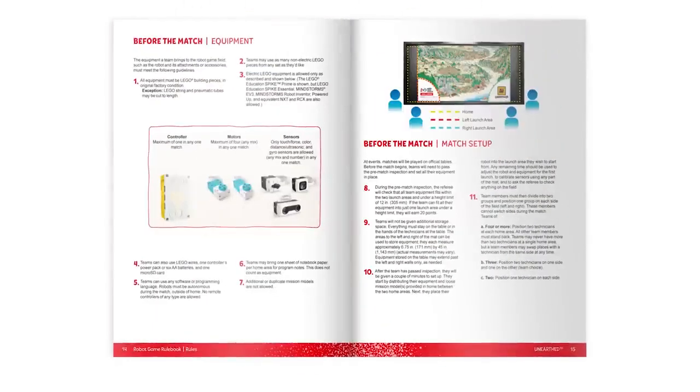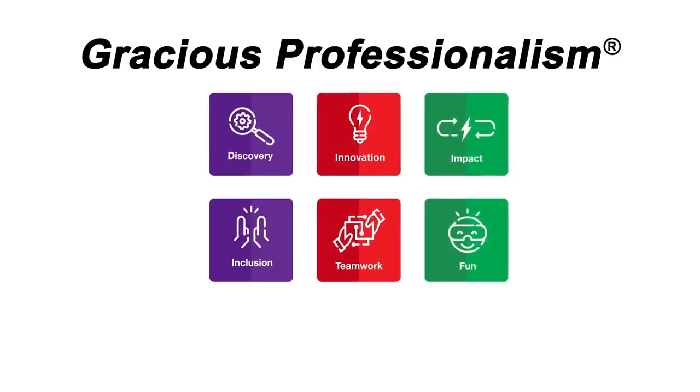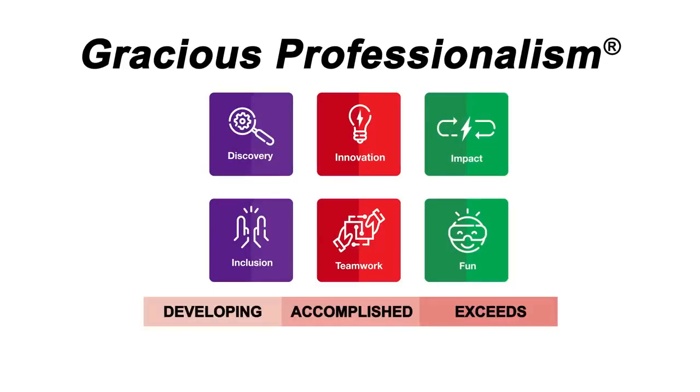Read the rulebook to understand the rules that apply before, during, and after a match. Teams should demonstrate core values at the robot game and will receive a gracious professionalism score at each official match. Teams will start every match with an accomplished score, but developing and exceed scores are also possible depending on the core values a team demonstrates.